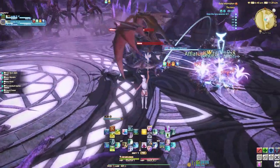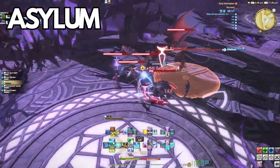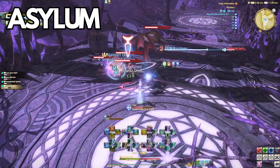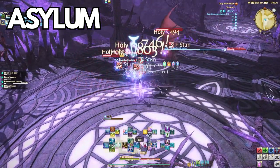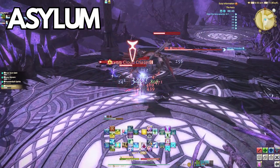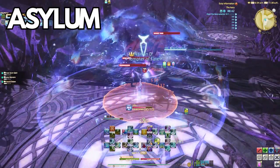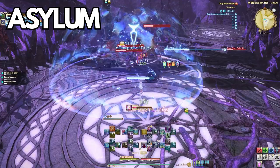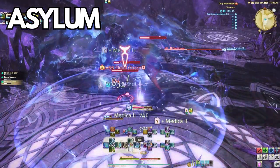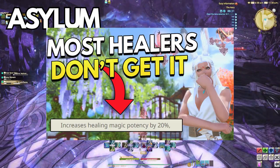At level 52, you'll get Asylum, a cure potency regen of 800. Most people try to replace Medica 2 or Regen with Asylum in the double-regen pairing since it's an oGCD, but Asylum's potency is far less than Regen or Medica 2 — it essentially works out as a Cure 2 over 24 seconds. This isn't taking into consideration the healing buff it provides, but that's covered in the previous video.